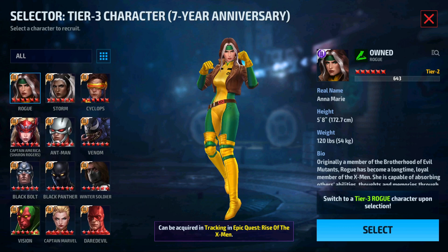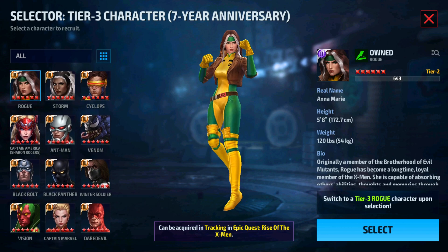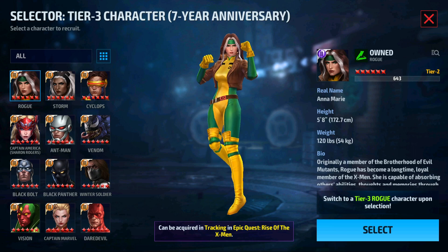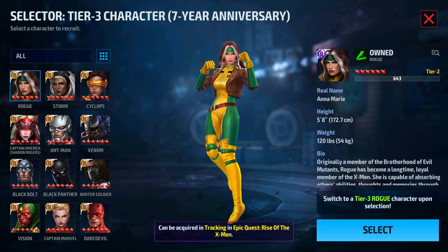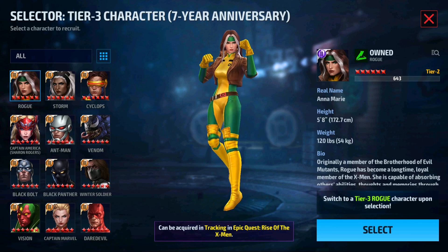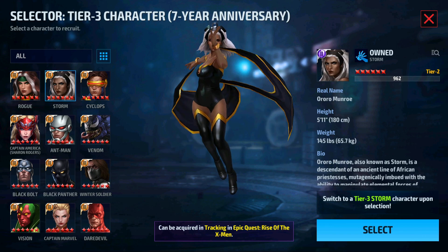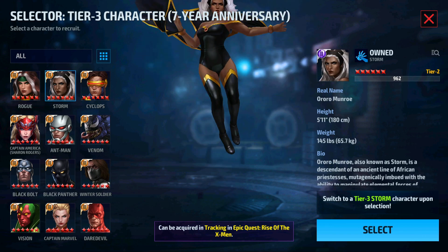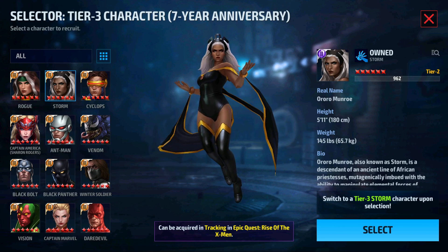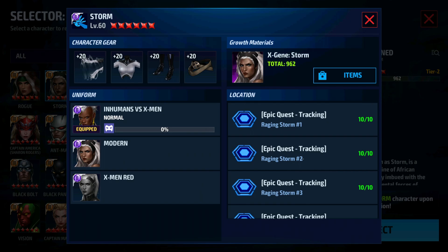Rogue is a good choice if you have her latest uniform. She is good for PvP, but not right now — she was good for PvP when she got her new uniform. About Storm, she is also good for PvE content, but you will need her latest uniform, the Humans vs X-Men uniform. She has good support in this uniform.